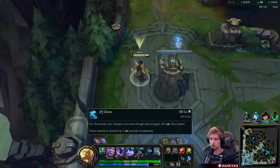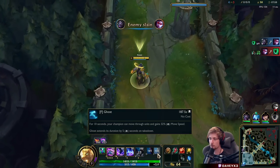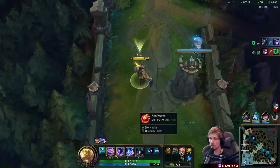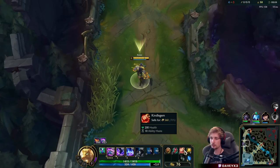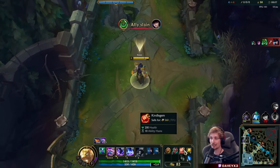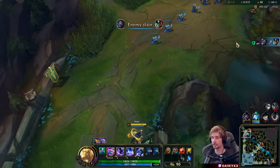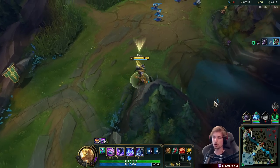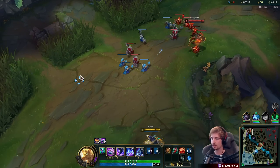I literally just used my Ghost and my ultimate is coming back, but I have no Ghost. So what I'm going to do is use this Kindle Gem so I can have more ability haste - more tanky, so I can spam Q even more and scale even faster. This is the maximum hyper-scaling build: just literally rushing ability haste all the time.